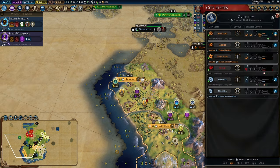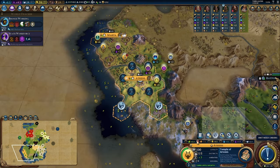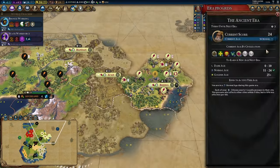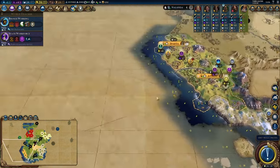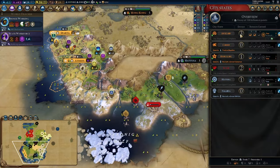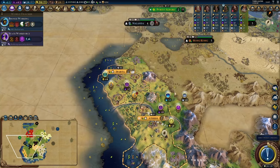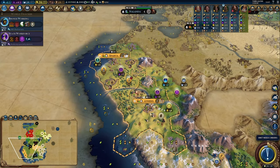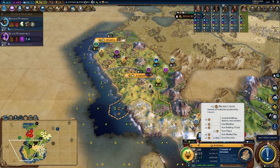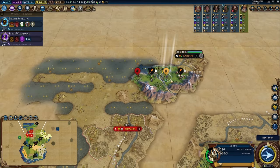Three turns on Artemis. Three turns on the era as well — so hmm. Do we have another era score point waiting for us? Well, we'll have to see. Levy Auckland is 240 gold, which is a little steep for me. I also won't get to Hoplites in time.